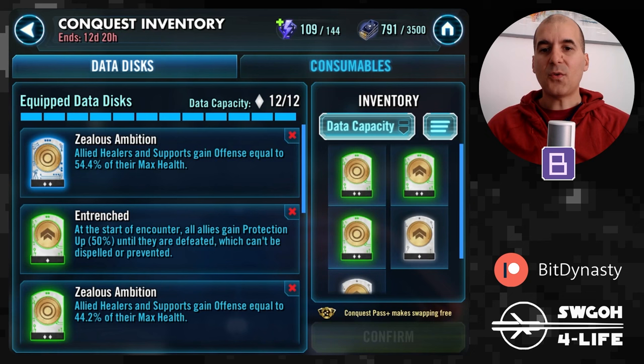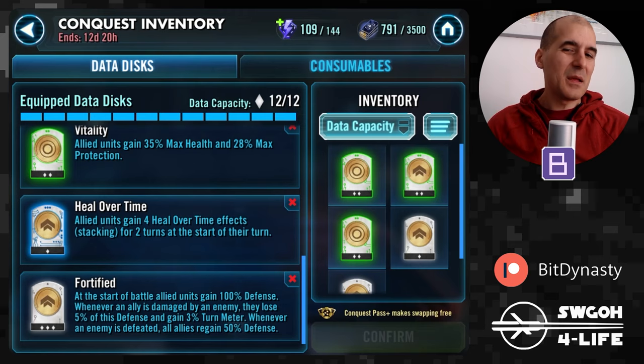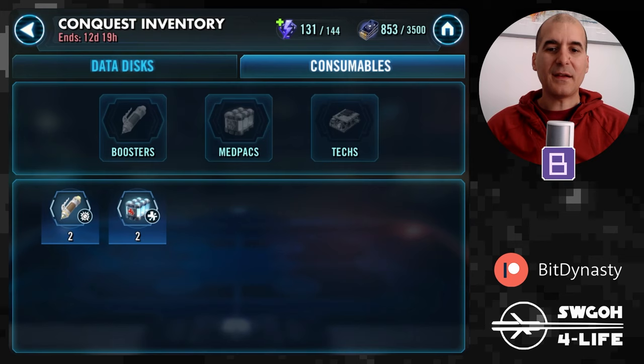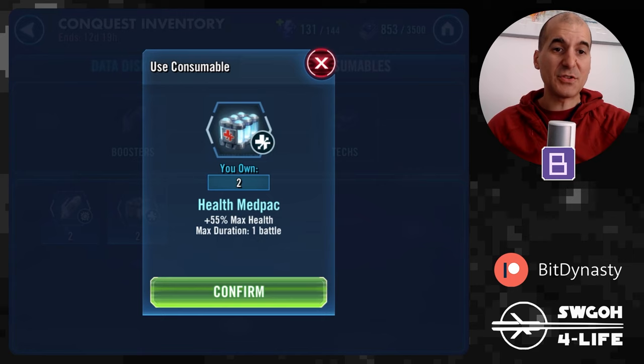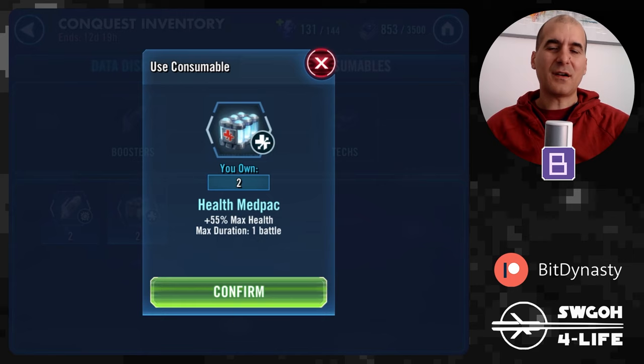Let me show you the data disks I'll be rocking for the mini boss battle here in Sector 3. I'm running two Zealous Ambition data disks, two Entrenched data disks, Heal Over Time, and Fortified — only one Fortified, which is maybe why I'm struggling a little bit. I was able to get it done, but in order to do so comfortably I did have to equip a health pack consumable giving 55% extra max health. With Zealous Ambition, the more health we have, the more offense our support units get. Because Mara at the start of the battle goes first, she puts critical damage immunity on her allies, so when you unload the AOE from Dash you don't critically hit because of their critical damage immunity.